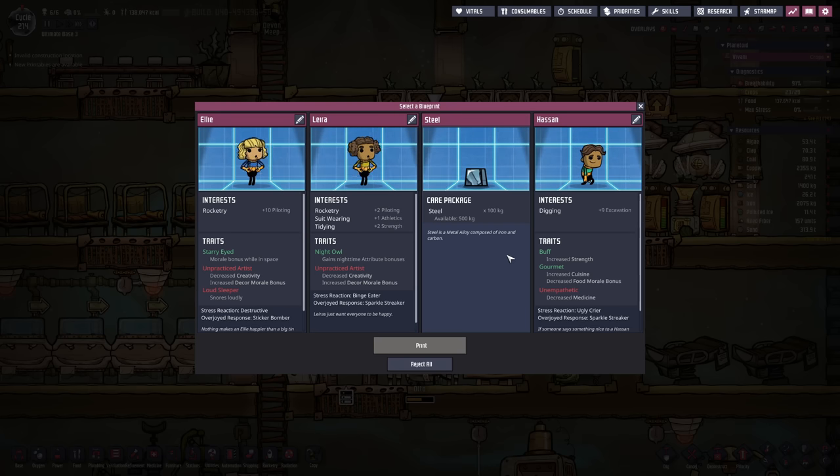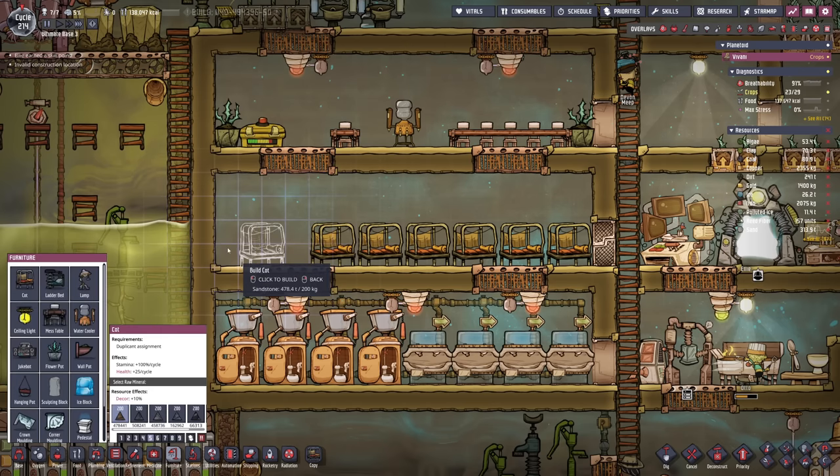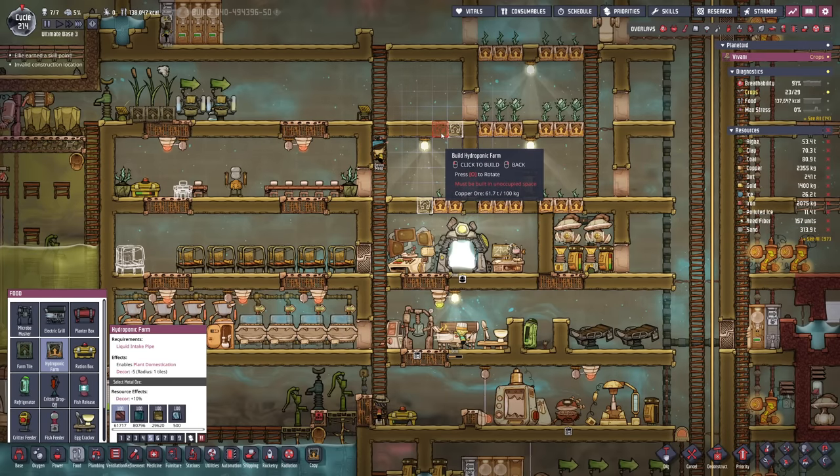Another printing pot opportunity — rocketry plus 10 piloting and starey eyed which gives us a plus 10 morale boost in space. Ellie's like the perfect dupe to just remain in space and do some exploration. I think I have to go for this opportunity even though I didn't want to accept another duplicate just yet. Ellie does snore loudly — I believe if we put her far enough away then this should be all right, and we also need to increase our farms.